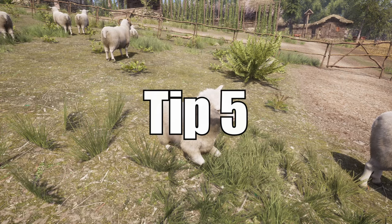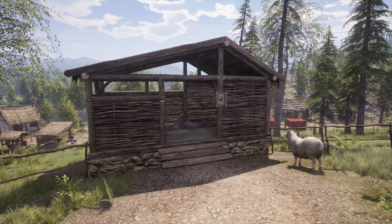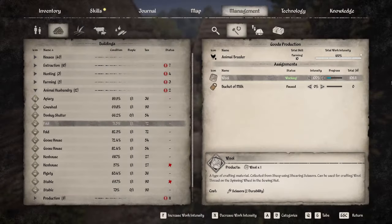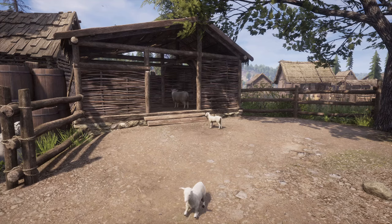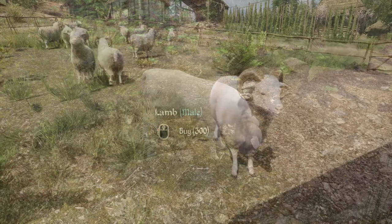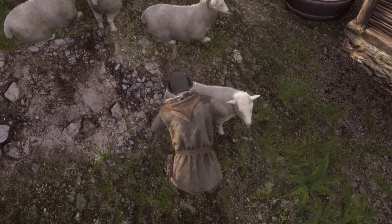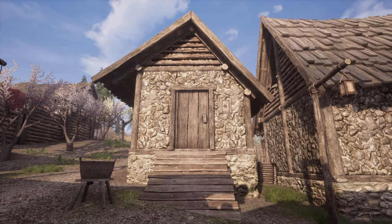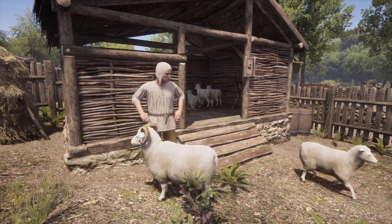Tip 5 is about sheep. At 2,500 tech points you unlock the fold, which allows you to buy sheep and goats. I recommend having two separate folds if you'd like to have both animals, as it makes resource production easier. Sheep can be purchased in Branitsa in the valley or Austoya in the oxbow, costing 1,260 coins for mature sheep and 300 coins for lambs. Sheep are very valuable because you can harvest wool from them using shears made in the smithy. Using the sewing hut, you can turn wool into many types of clothing to sell at a high price. Sheep mature after one year and have a lifespan of 10 to 13 years.